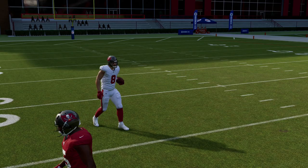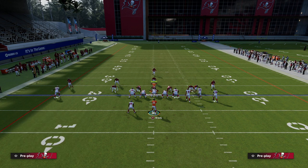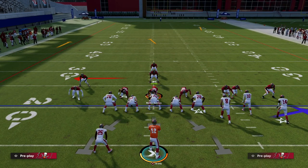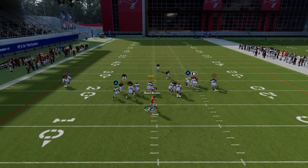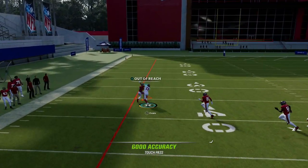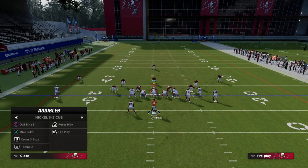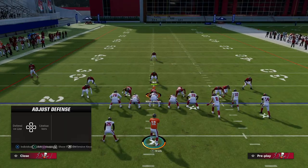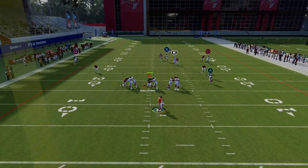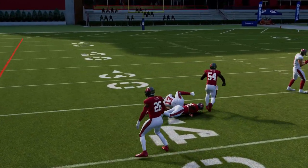We all know that man coverage is really good this year — I'd be the first to tell you that. But the beauty of this Mike Evans route is it sometimes gets some really glitchy separation on this little double move. You kind of throw it up and a lot of times you can actually aggressive catch it over the top. It's actually better if he doesn't get jammed. If he doesn't get pressed, this route on the left is really good for man coverage. He gets in that inside leverage and you just aggressive catch that — it's such a good route this year.